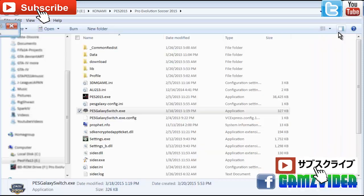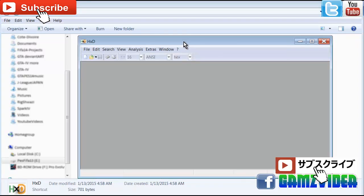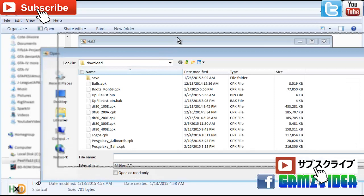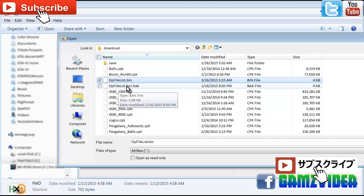The last thing to mention is the HxD file. HxD lets you keep track of all the elements inside your game. If you want something extra, this is the best tool. Open HxD, go to File > Open, and it will open your game's download folder where you'll see the DP file list.